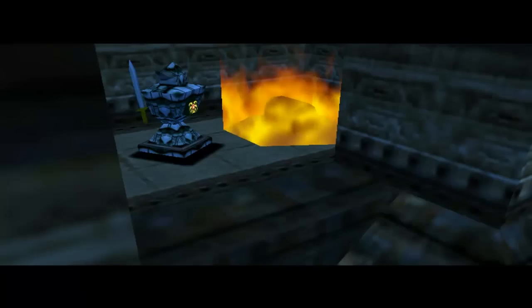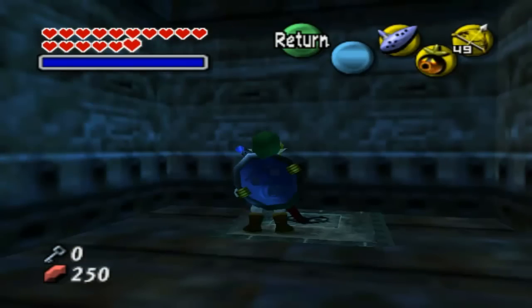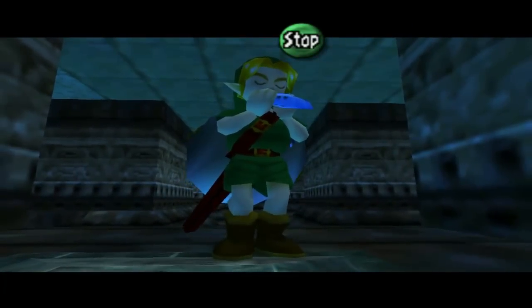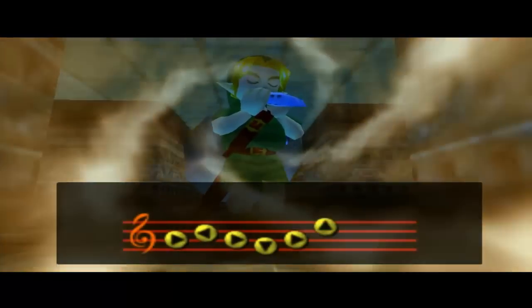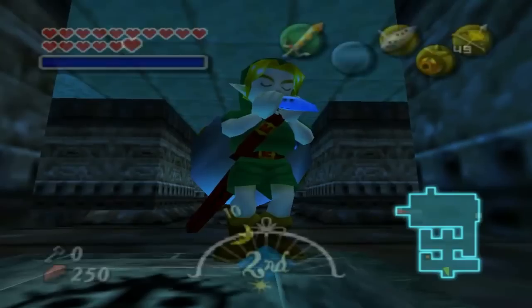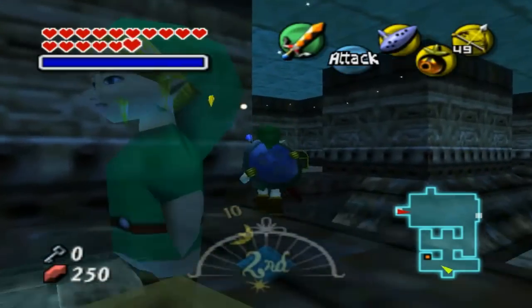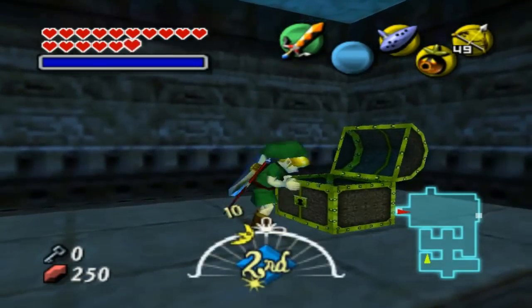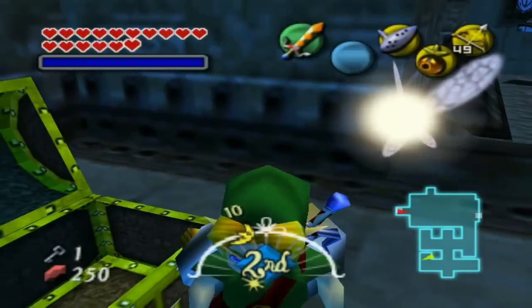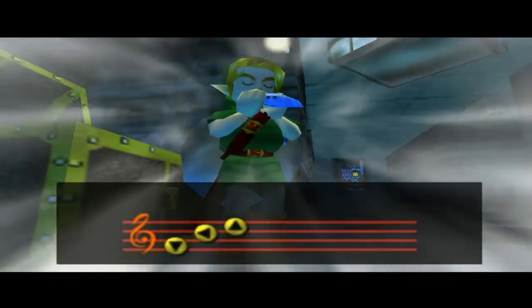Okay, so we need to activate this switch here. Wait - that actually might be the small key. And, in fact, I'm almost positive it is. So, where's the last drape? It must be... Okay, it's all making sense now. I'm silly. Let's get up here and try to avoid these guys, and then I'm going to play the Song of Soaring. Yeah, it's the small key. I'm going to play the Song of Soaring and just warp back to the beginning of the temple. That just makes it easy.